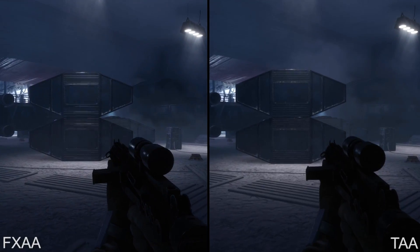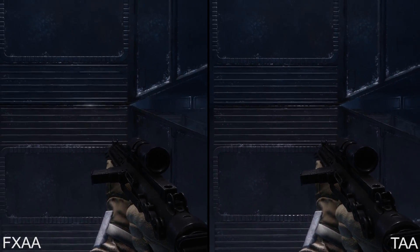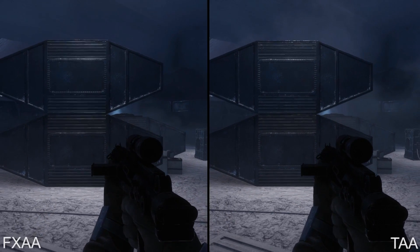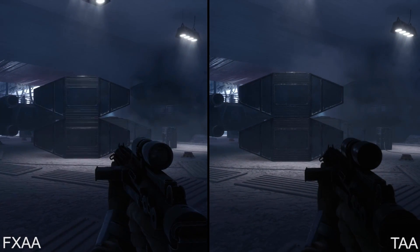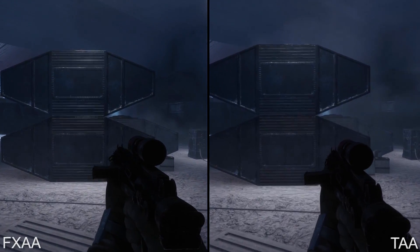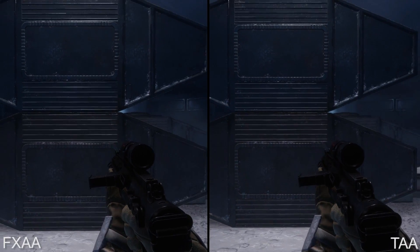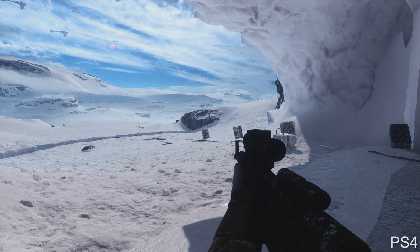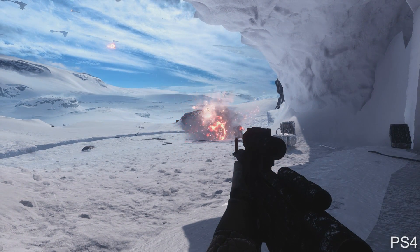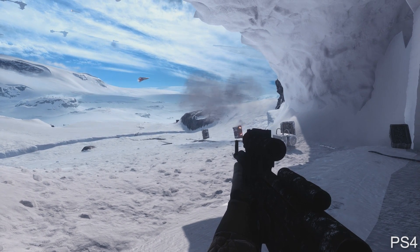One nice feature available on PC is a temporal anti-aliasing solution. This greatly helps avoid shimmering artifacts at the cost of some sharpness. We love the way it looks, but it may not be for everyone, and it's a shame that it's not included on consoles. One last effect that is included on both consoles and PC, however, is shadows from particle effects, as you can see here.